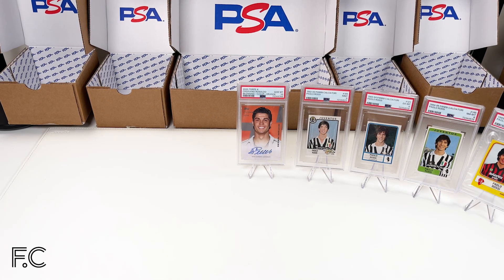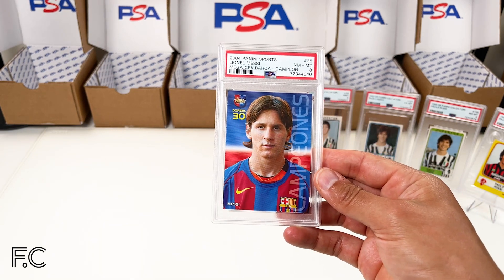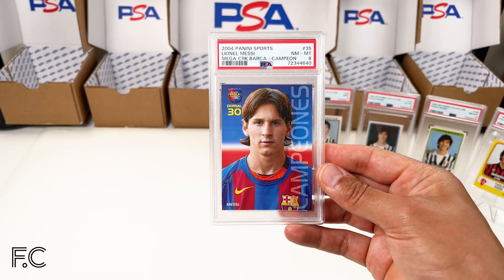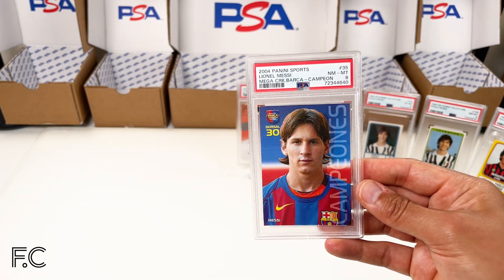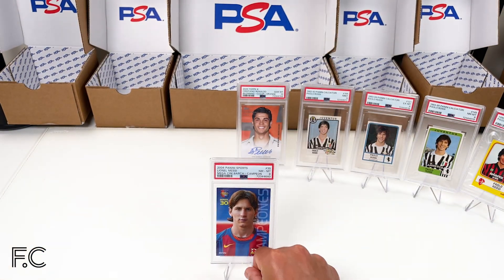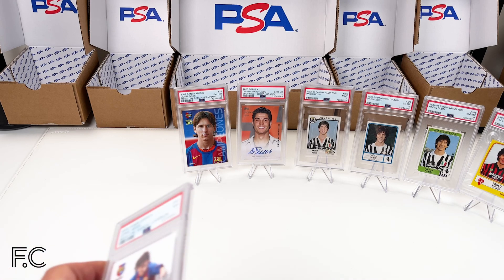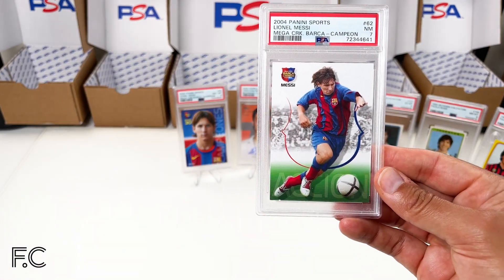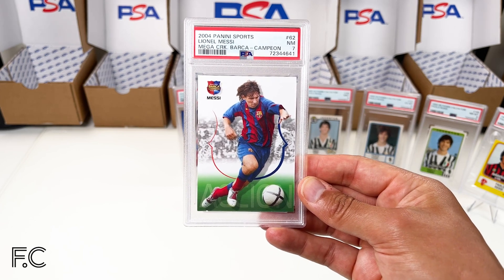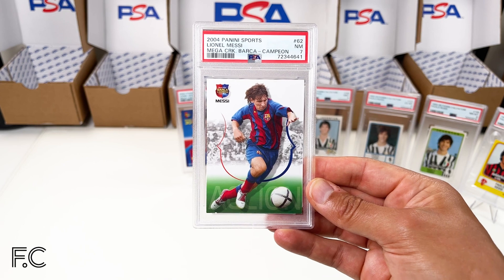Next we have some 2004 Mega Cracks rookie cards. The Campione version — I put in a couple of Campiones from this set for Messi, and that one got a grade 8, which is great. With his move to Miami, Messi cards should be going crazy over the next year or so. The other Campione is the 2004 Panini Mega Cracks number 62, and that's a grade 7 — for me the second best in the little set of three: 35, 62, and 89.